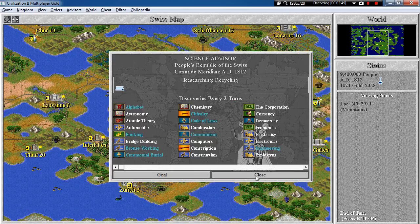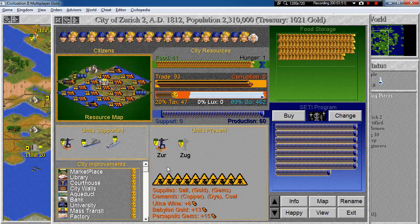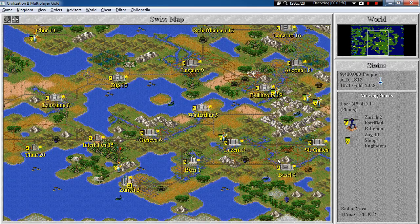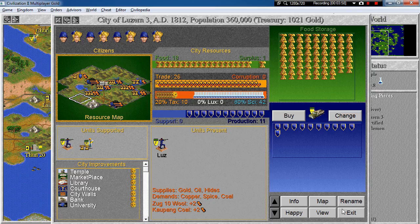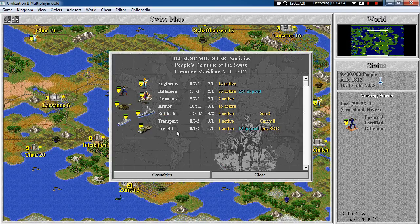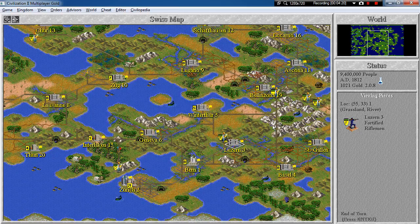We are almost there. SETI program — do we want to buy that? How many? Great, one active, 19 in production, so that active one is probably in Vaduz. And look at this: 25 active, 255 in production — that's obviously a bug, but a very nice bug.